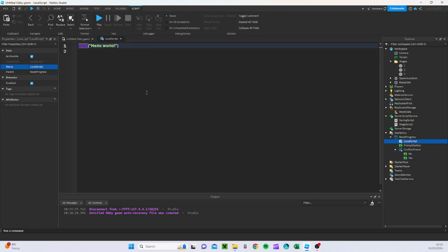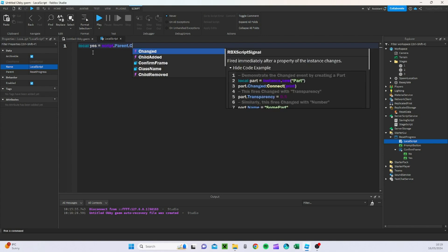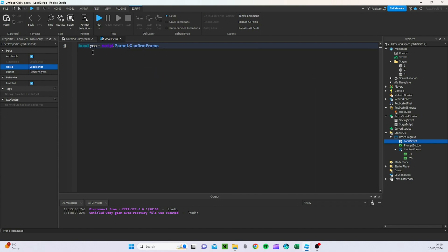Now I'm going to go back into the script, and this is where it gets a little bit more complicated. I'll define multiple sounds, but if you don't have sounds that's completely fine — I'll leave two different versions in the description. Local yes equals script.Parent.ConfirmFrame.Yes, and local no equals script.Parent.ConfirmFrame.No.